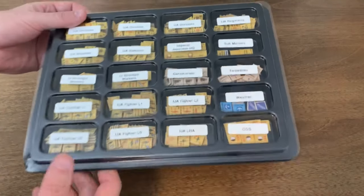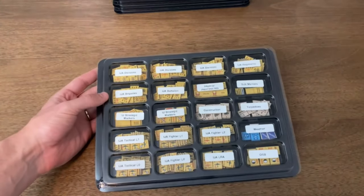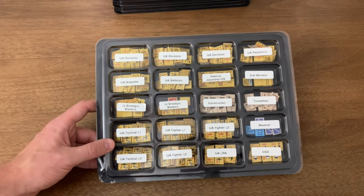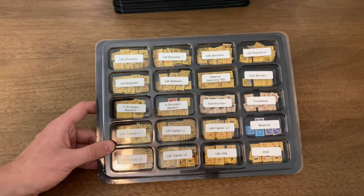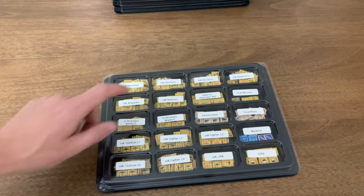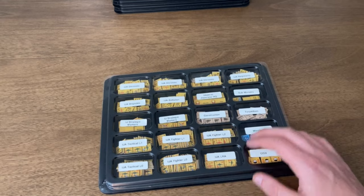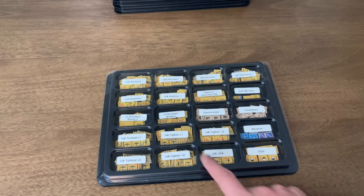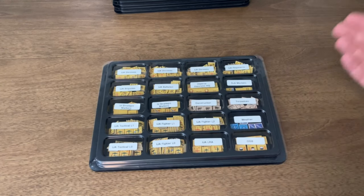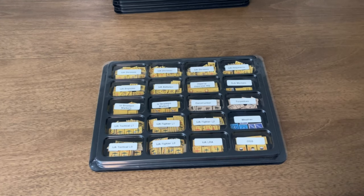We'll start with basically Japanese land forces, because the Japanese have a lot more land forces than the United States dedicated to the theater — mostly because they're fighting a protracted war in China. I divided them up based on size: divisions, regiments, brigades, battalions. We've also got Imperial HQ sub markers, strategic markers, some random construction and torpedo counters, and then the Imperial Japanese Army air forces — L1, L0, etc. — which is basically their efficiency rating, how experienced the pilots are and how good the aircraft are.